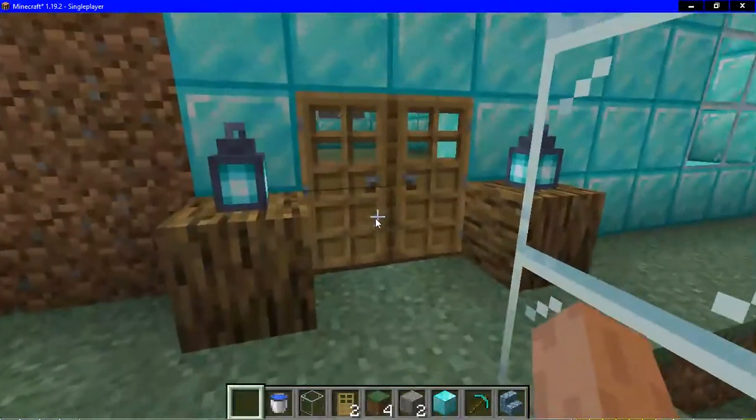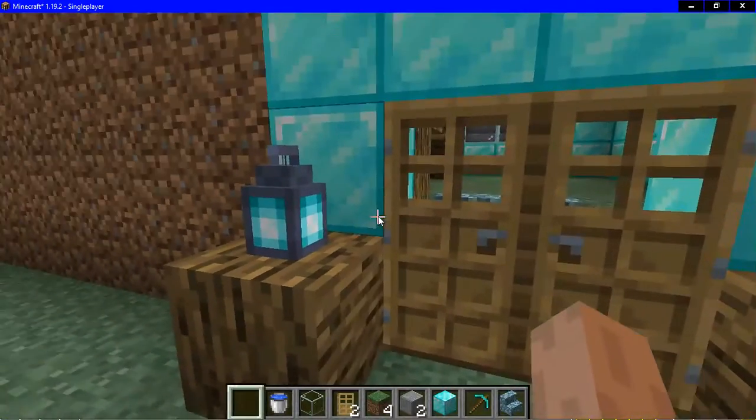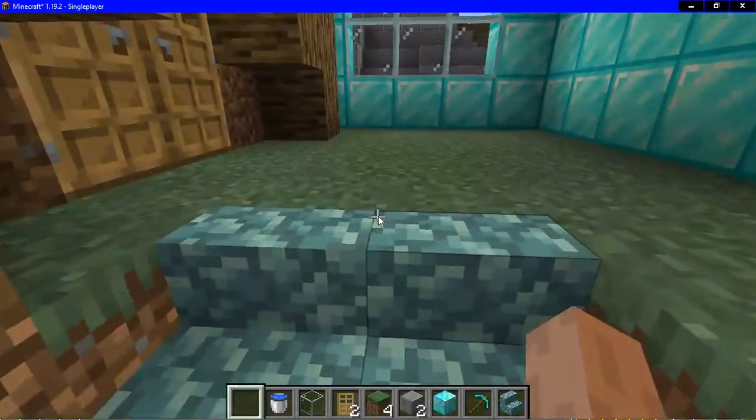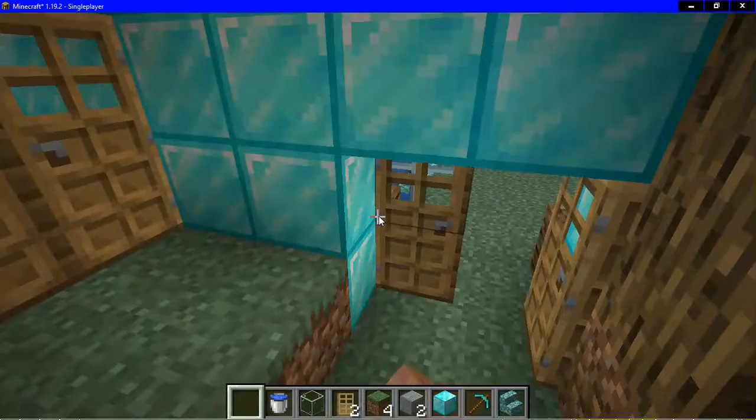I'm gonna close the door. Here is my entrance and we have a couple of lanterns, soul lanterns, and I'm gonna open my door. We have stairs.